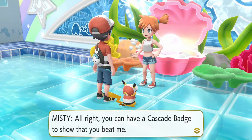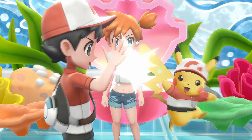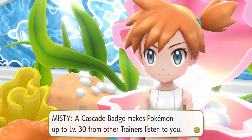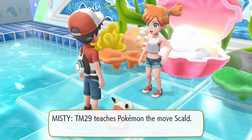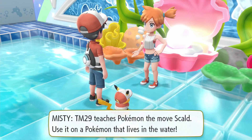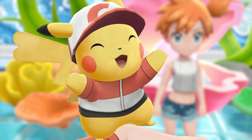Misty awards us the Cascade Badge. The Cascade Badge makes Pokémon up to level 30 from other trainers listen to you. She also gives us her favorite TM — Scald. We're actually going to use Scald later in the game for one of our partner Pokémon. Scald also has the possibility of burning a Pokémon.